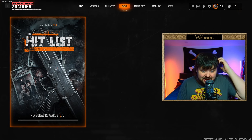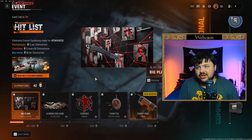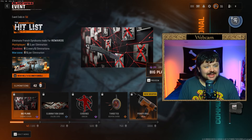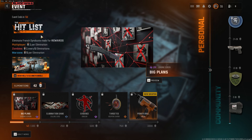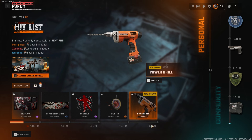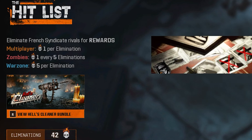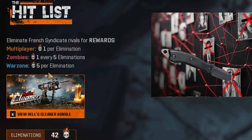This event can be completed in normal multiplayer, Zombies, and Warzone. You have the Hit List itself — you have to collect a thousand eliminations. In multiplayer, one kill is one elimination. In Zombies, it's one elimination for every five zombies killed. In Warzone, you get five skulls per elimination, so if you're really good at Warzone, that's going to be your best opportunity.